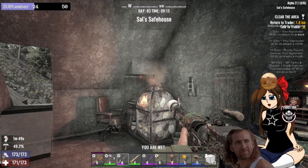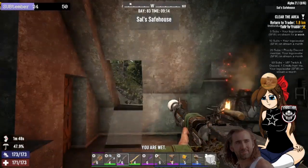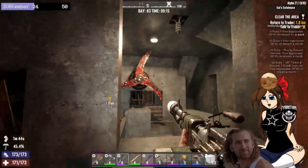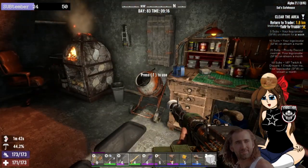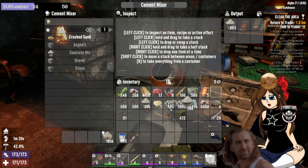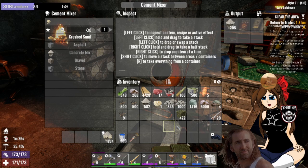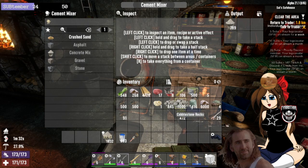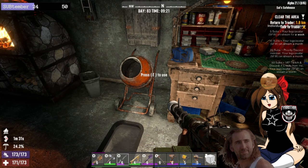That's a cement mixer over here. Most of this place is cement now but I did run out of iron at one point. I'm pretty sure I've got a couple little stacks on me — I ran out of iron, that's what I need. I'll leave that there because otherwise I'll take it with me.